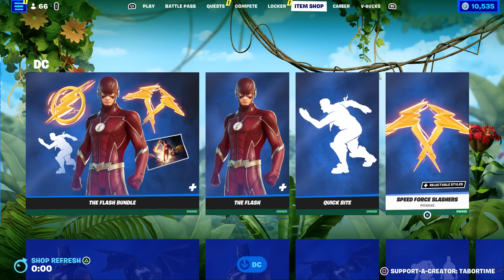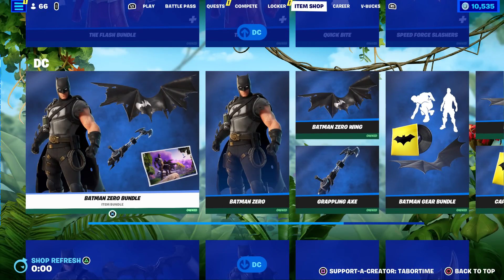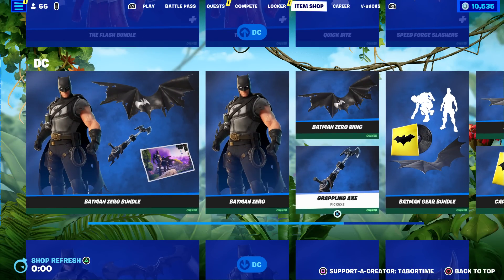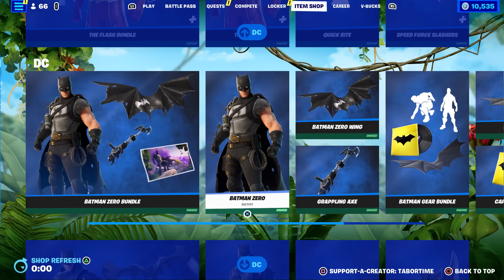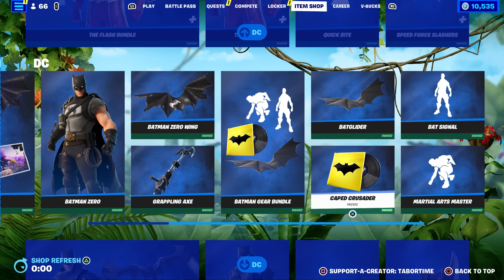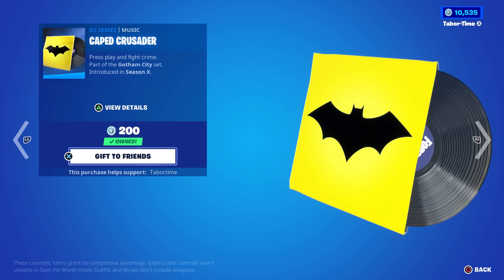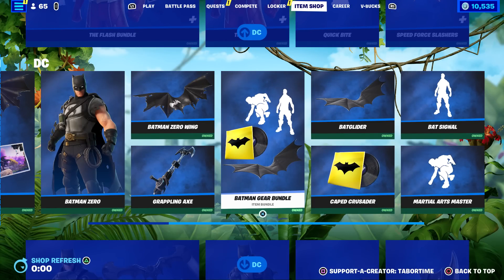We got the Flash making a return with the Quick Bite and the Speed Force Slashers pickaxe — you also get a loading screen. Then we got the Batman Zero bundle, which is pretty solid. The only thing I don't like is the grappling axe. The Batman Zero Wing glider is just okay, but Batman Zero itself is probably my favorite Batman skin. You can also get some of the accessories including the Caped Crusader — oh yeah, that's the one that played in Season X — plus the Bat Signal and Bat Glider.